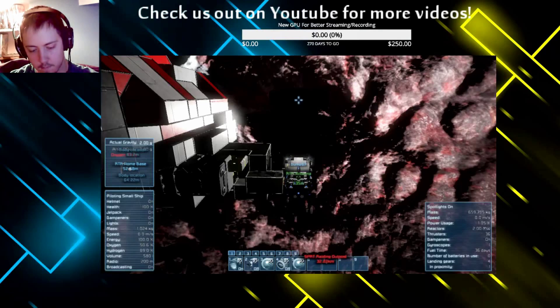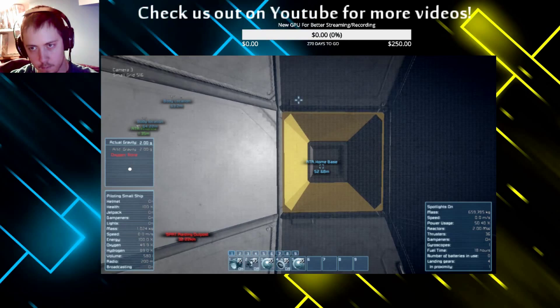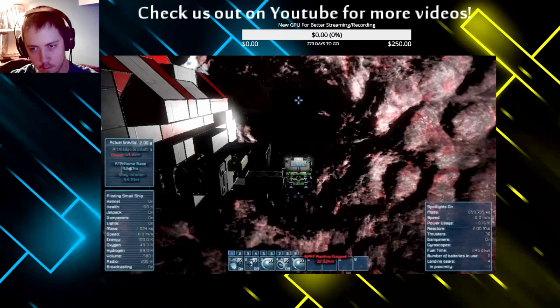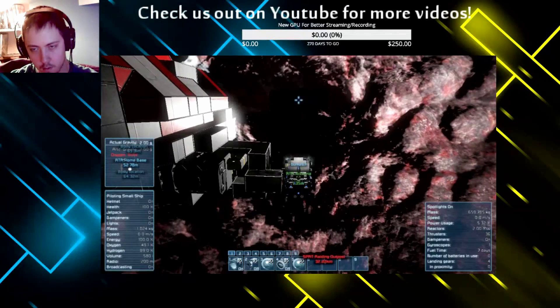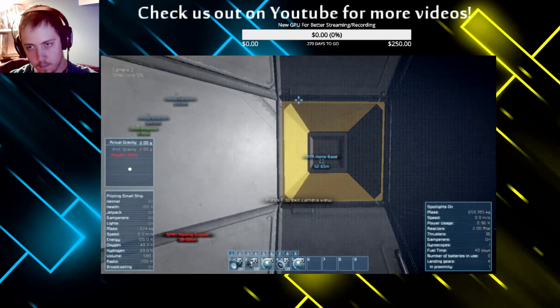I forgot to have steel plate on me — kind of need that. It's kind of an essential item when building steel blocks. I'm hitting things. Hopefully not damaging my miner too much. As long as you don't hit it too hard you're usually alright. I saw little dust clouds so I'm not sure.